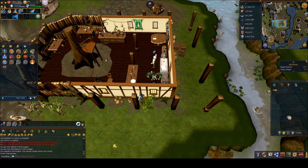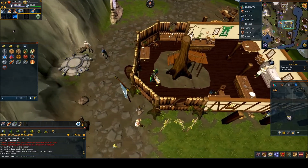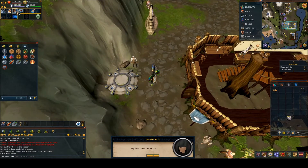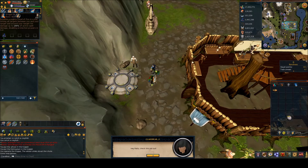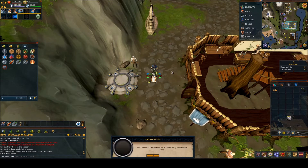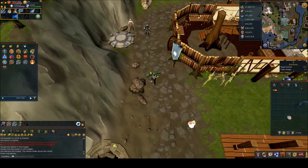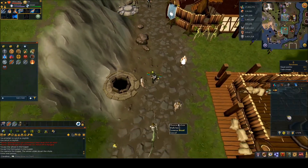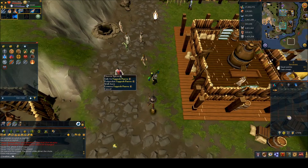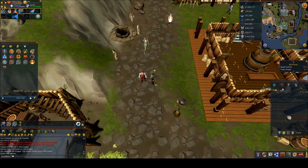Once you cook the pie, go back outside and talk to Nails again, spamming through his chat. Then go back down to the mill and pickpocket Foppish Pierre — he's just to the west of the mill — and you will get some expensive spices. Then use the expensive spices on the pie.